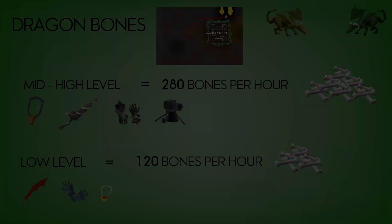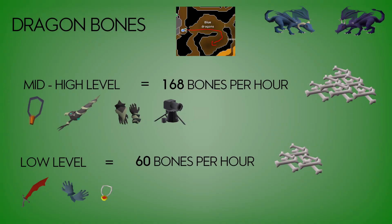The next one then — blue dragons. High level setup got 168 bones per hour, which isn't too bad; it's more than low level at green dragons. But at low level we got only 60 bones per hour, which is not amazing. So I'd only really recommend doing those if you are on a slayer task.